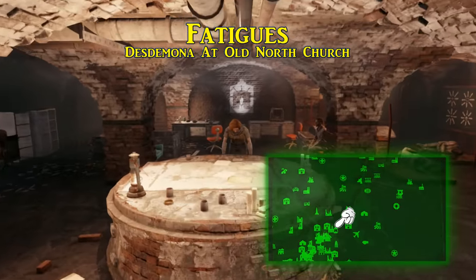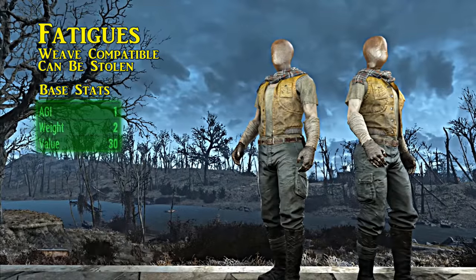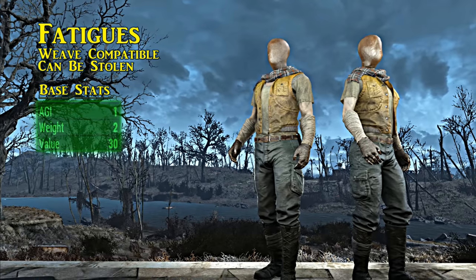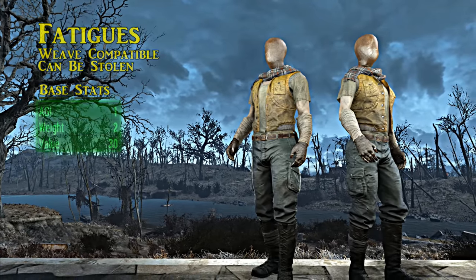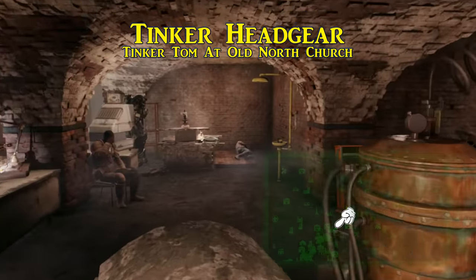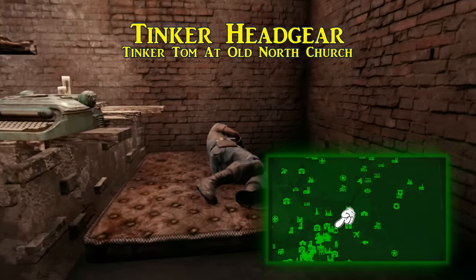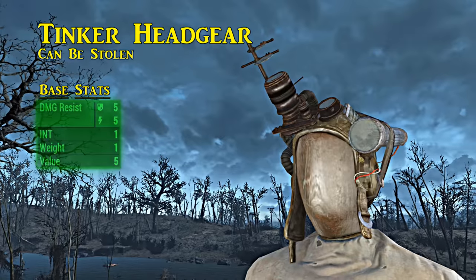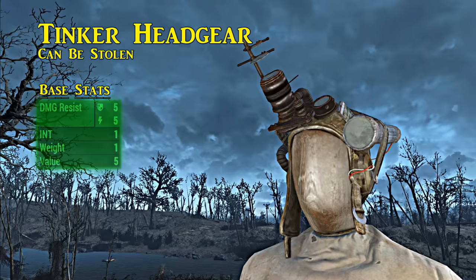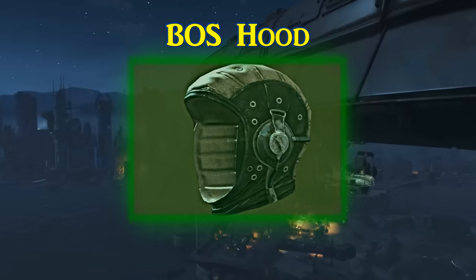Next are simply called fatigues, worn by Desdemona — the leader of the Railroad, found at the Railroad's HQ under Old North Church. Kill or steal; stealing yields more. There are no defense values on the fatigues, but since this is where you learn ballistic weave, yes — ballistic weave can be applied. The fatigues also come with a bonus of one to agility. Before leaving Railroad HQ you can also find the tinker headgear on Tinker Tom's head — it will respawn when stolen. The tinker headgear gives a bonus of five to damage resistance and raises intelligence by one.